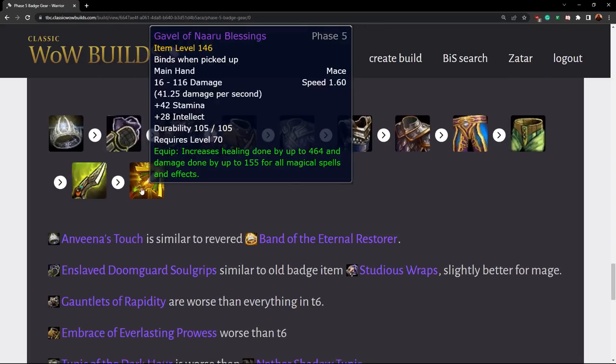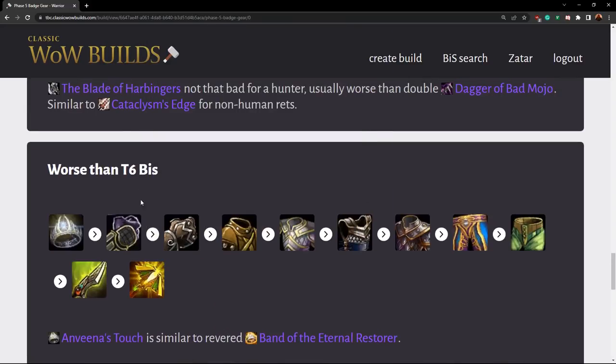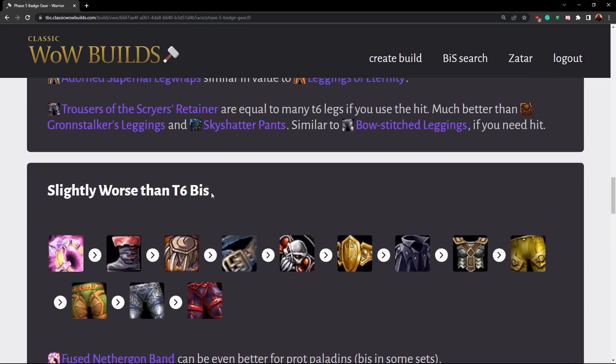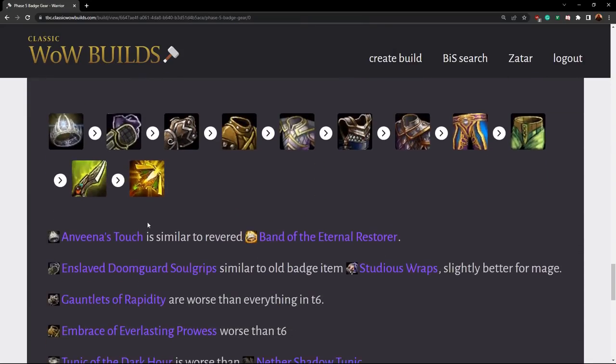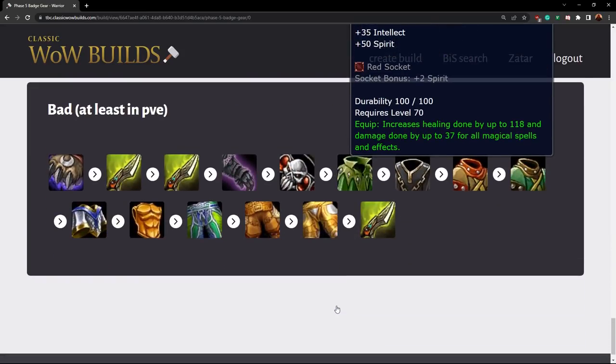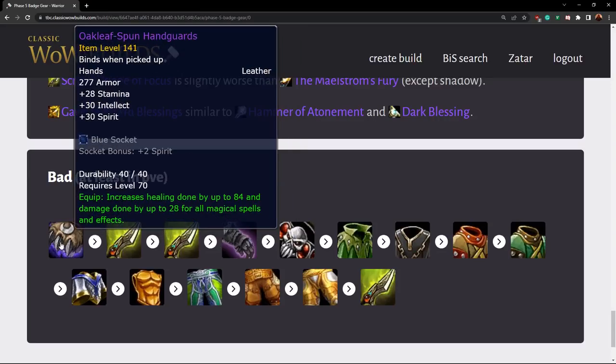Just a note: we already talked about the one-hand weapons being really good. I'll move those up on the webpage to reflect a little better — they should be classified as slightly worse than tier six BiS, and they're a little underrated where I currently have them placed.